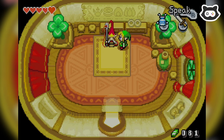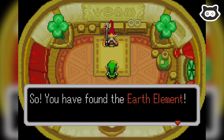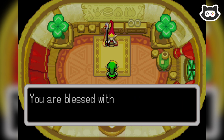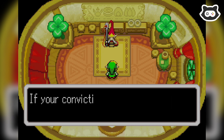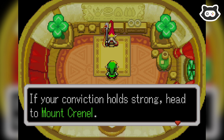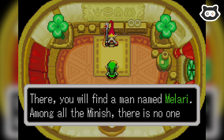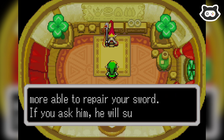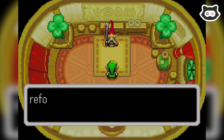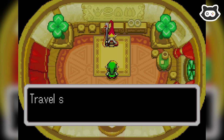Half the battle with these Elder games is remembering where everybody is. Are you the Elder? I'm pretty sure you are. So — you have found the Earth Element. You are blessed with much courage and strength for one so young. If your conviction holds strong, head to Mount Krennel. There you will find a man named Valari. Among all the Minish, there is no one more able to repair your sword. If you ask him, he will surely reforge the broken Picori blade. I shall send word to him in advance.